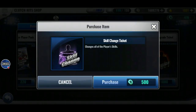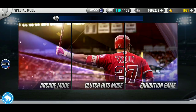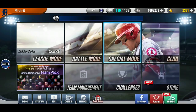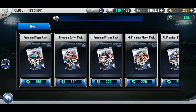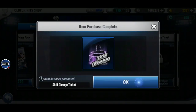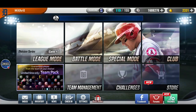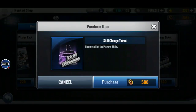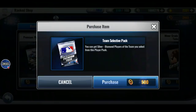Skill change. I have to collect it first. I'm going to use them on McCann unless I somehow get something good. Going into Ranked, I'll get the skill change and the team select.